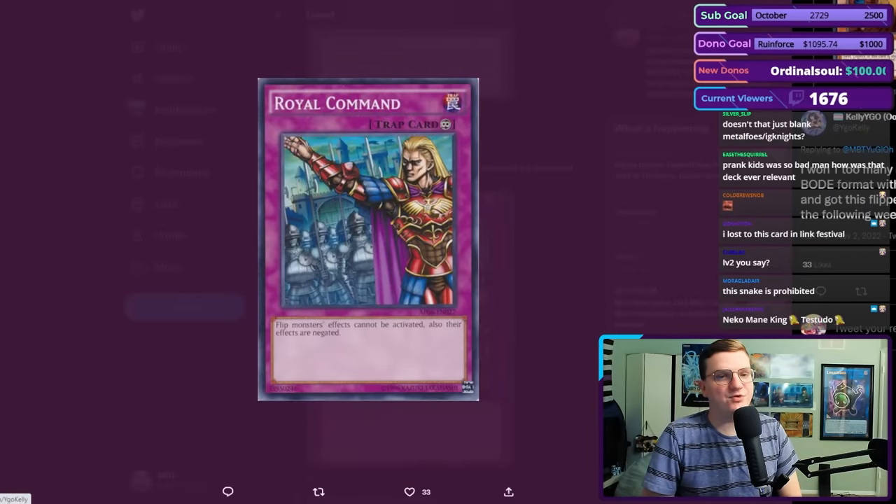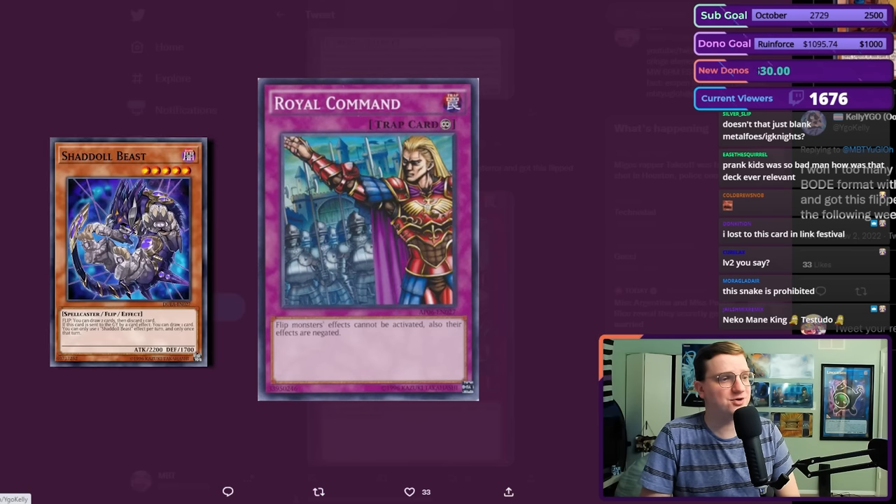This card's been playable a number of times. Royal Command says flip monsters' effects cannot be activated and their effects are negated. It's funny because it does not just say their flip effects — so this negates, oh, I don't know, the graveyard effects of the Shaddolls, for instance.